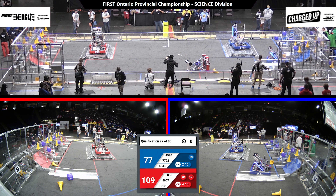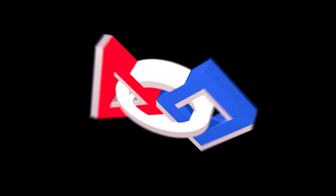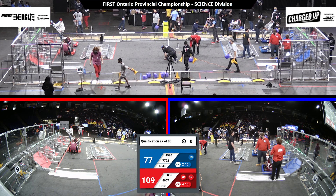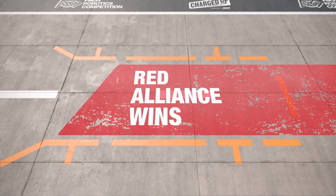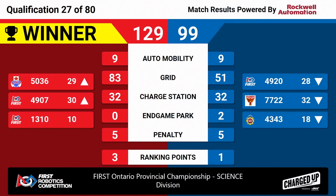A great performance there by robots despite the challenges faced by the teams here. We're going to show the scores from the science field. Red Alliance with the victory — check it out: 129 to 99. A nice victory there for the Red Alliance, picking up three ranking points along the way.